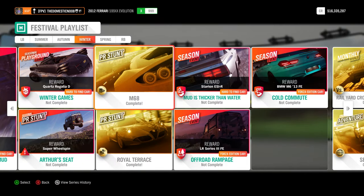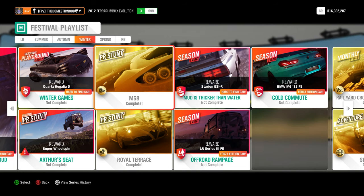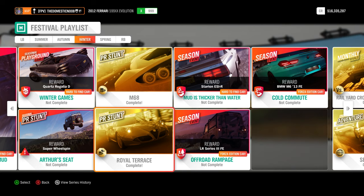These ones are the PR stunts that I did. This is the M68 Speed Trap, basically on the highway — just get something like a hypercar and you'll breeze by the target. The next one is the Royal Terrace Speed Zone near Edinburgh; just go around there as fast as you can in something really quick like a hypercar and you'll get it done.